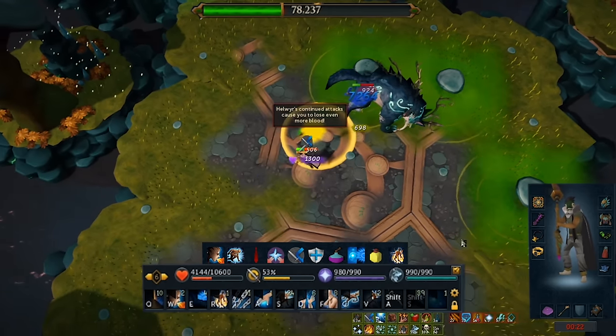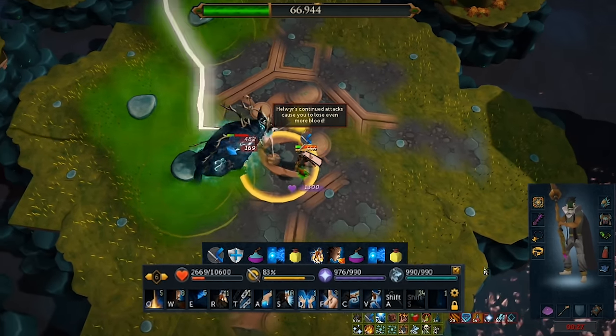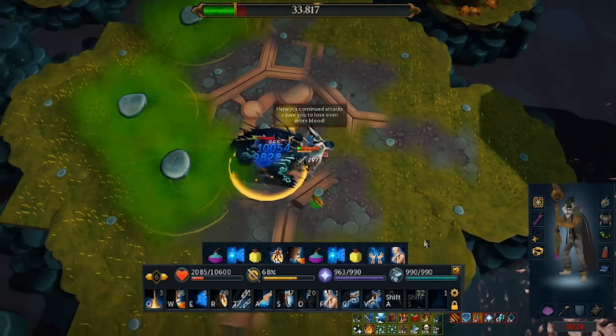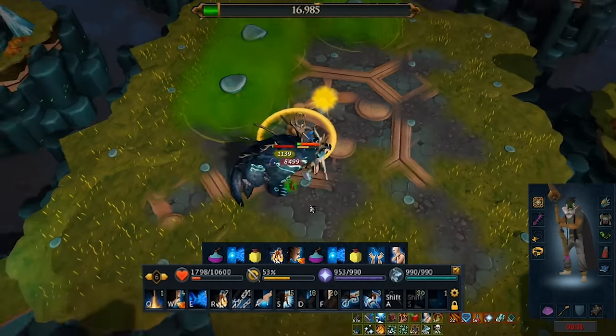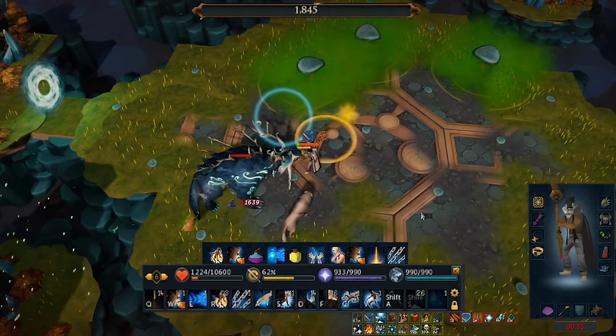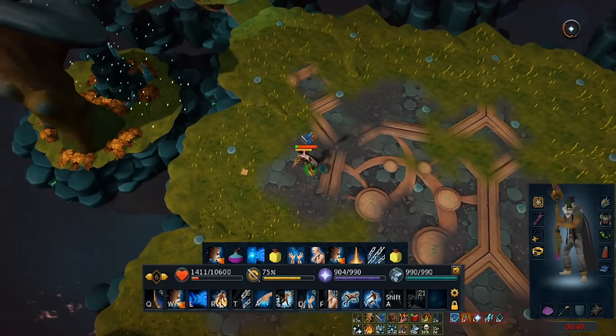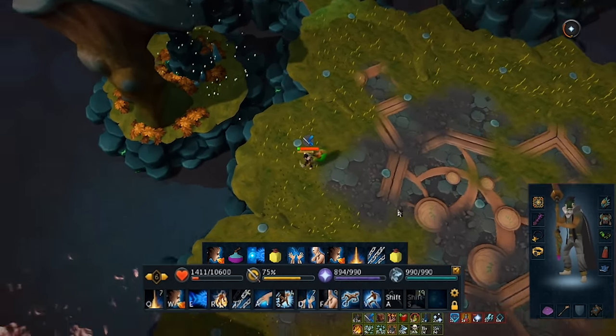I'm also using the Darok relic, which increases my damage dealt the lower my life points are. For that reason, you'll often see me sitting between 3,000 and 4,000 life points — relatively low risk of death but still a significant damage increase. I might make a full video on how to get the most out of it, but for now all you need to know is I'm using it in this video.